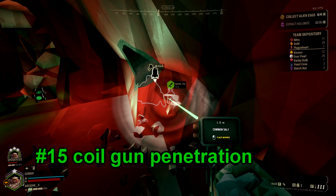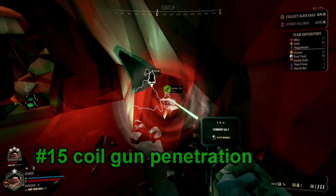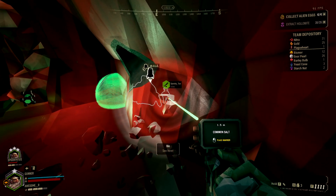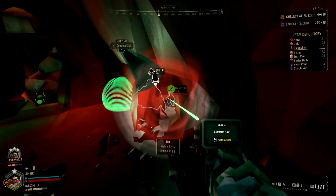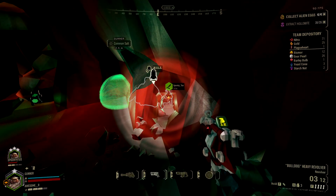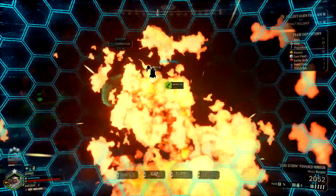Number 15. Remember that your coil gun can go through walls. If there's an enemy that ran behind a wall that you desperately need to take out, you can fire through the wall and kill it. If there's a ranged enemy ruining your day, like a spitball infector, hide behind terrain and shoot it from there.